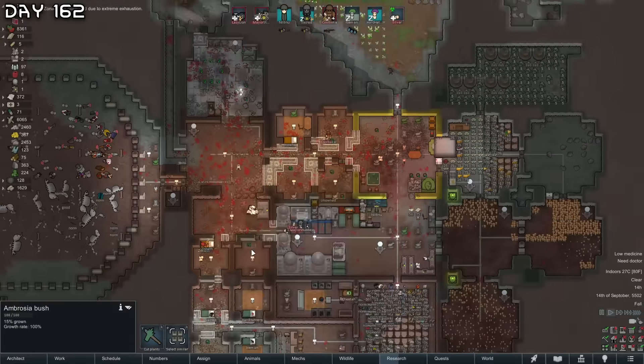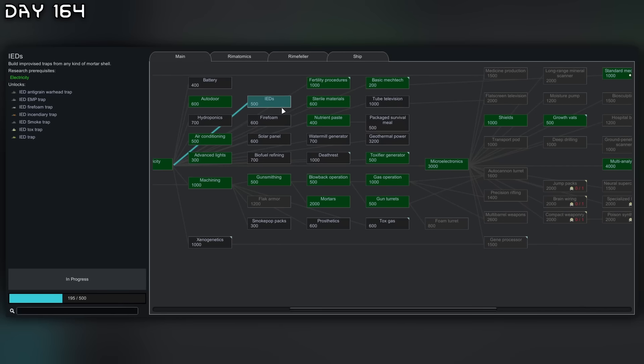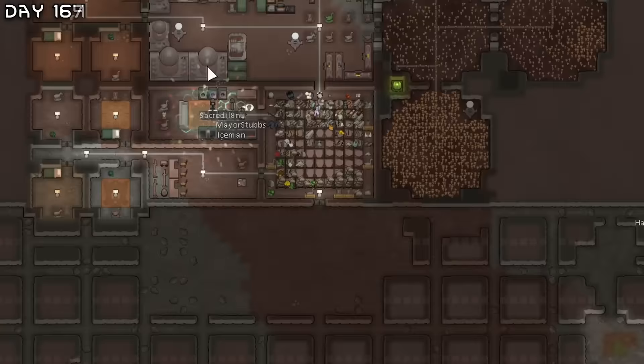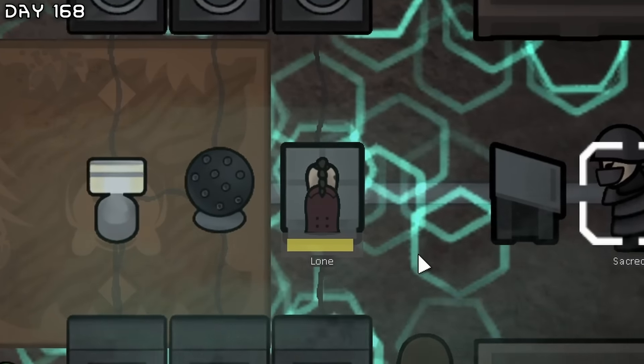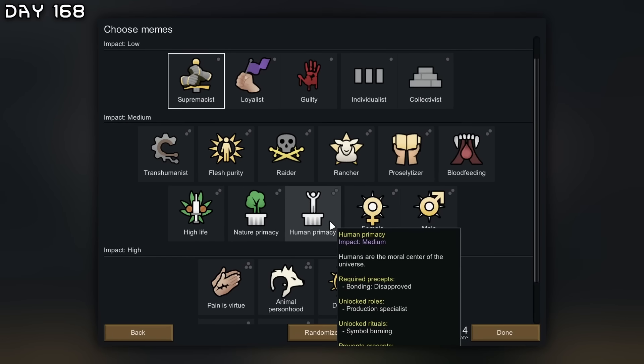Wander joins — a four-year-old child, we will name you Lone. Just like that the whole base has been rebuilt. I really need to focus on defenses now — maybe get IEDs and tox gas. I'm going to do a few rituals and have a dance party. The base is fully rebuilt but we need more components — I cannot research without components because I need a multi-analyzer. I need to rebuild the high-tech research bench. We can reform the ideology — I want to get human primacy just for the production specialist.